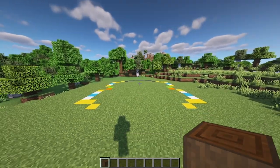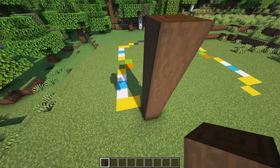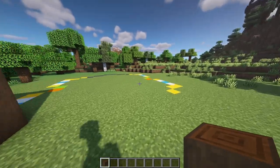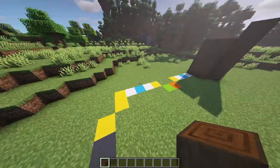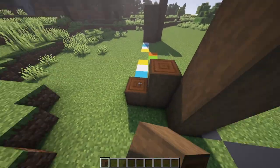At the front of your build, take your stripped dark oak logs and bring the center one up by five and the two outer ones up by four. Copy that on the other side, then come to the very back and copy that again with the inside one going up by five and the two on the outside going up by four.